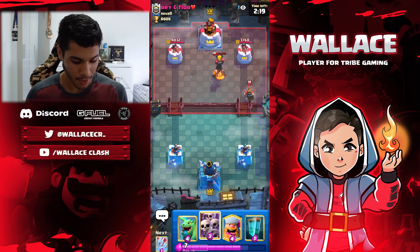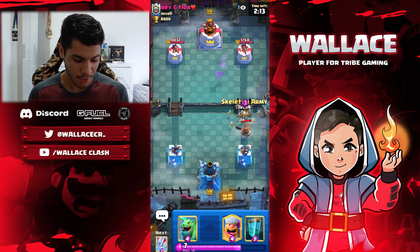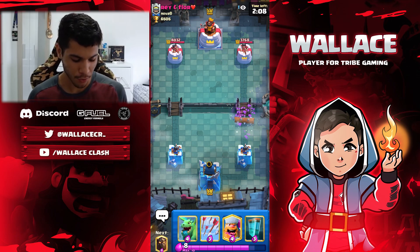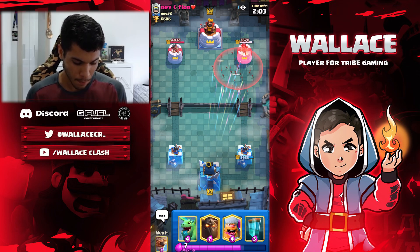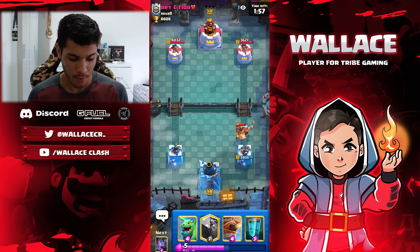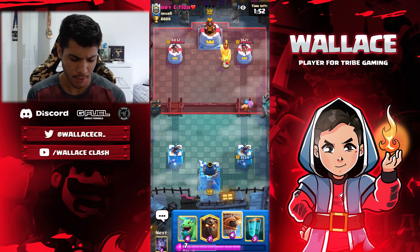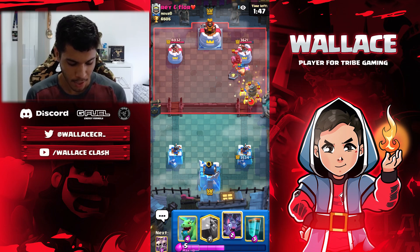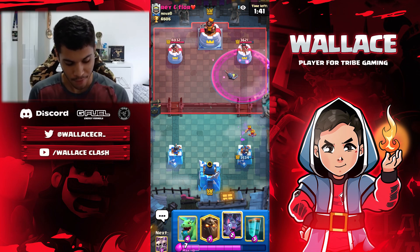Let's see here. And the Royal Delivery. This is going to be really difficult in this matchup. He has Log, Royal Delivery, Fireball, and Inferno Tower. I think if we get a really good clone we could win the match, but it's still going to be really difficult. Okay so it's a Hog deck — Hog Inferno Tower with Dark Prince, a bit strange deck. I'm going to use Flying Machine here just to snipe the Dark Prince. He has Bats too. I have Lava Hound again.